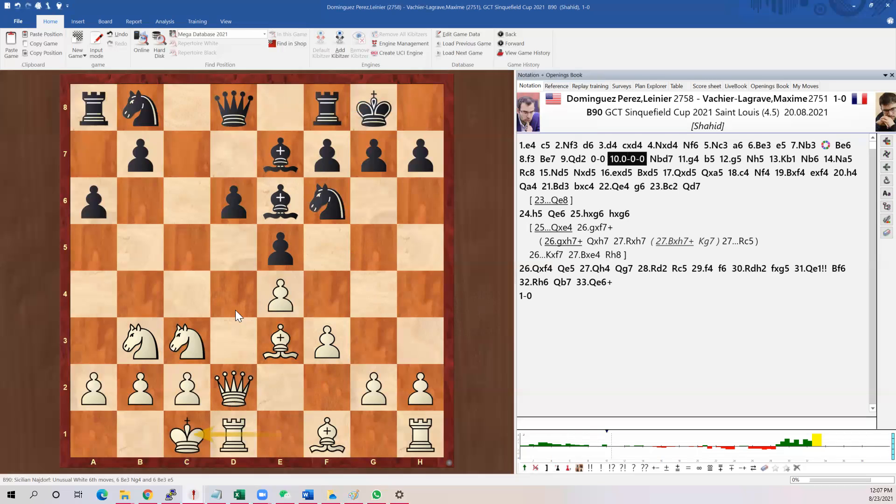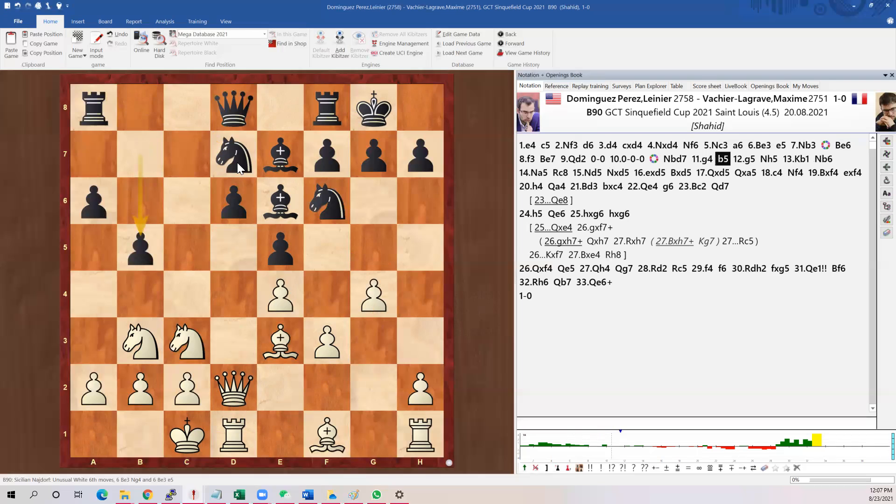Castle, castle — everything is settled. Black continues to expand: knight jump, pawn push, then go here. Basically black will put all his pieces here, maybe jump the knight, and try to guard that square. White will kick away this knight, kick away that knight, or maybe exchange it.